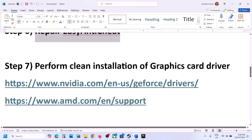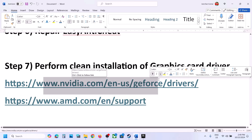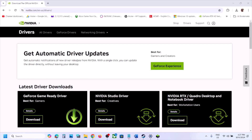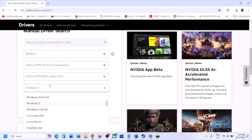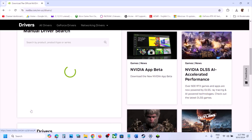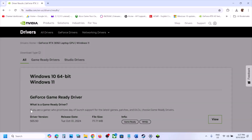Still not working? The next step is to perform a clean installation of your graphics driver. If you have an NVIDIA card, go to the NVIDIA website; if you have an AMD card, go to the AMD website. On the NVIDIA website, select your graphics card and your operating system — Windows 10 or Windows 11 — then click Find.